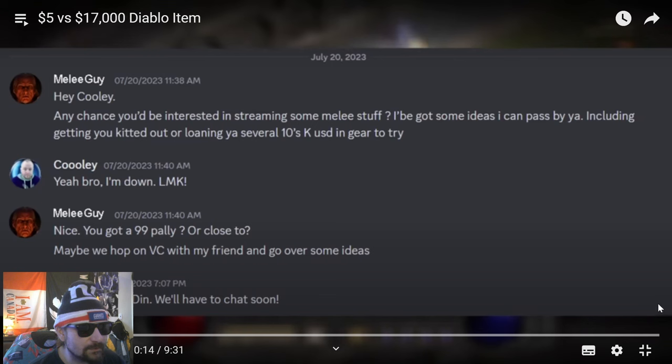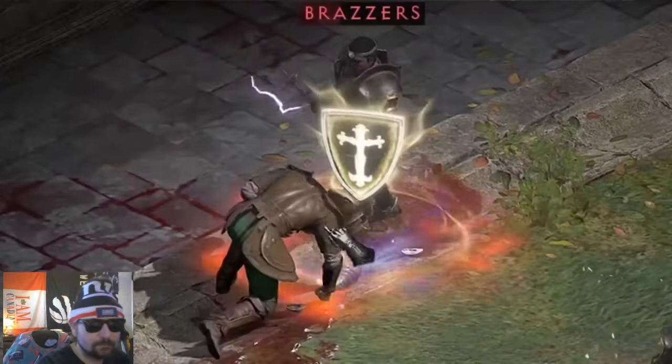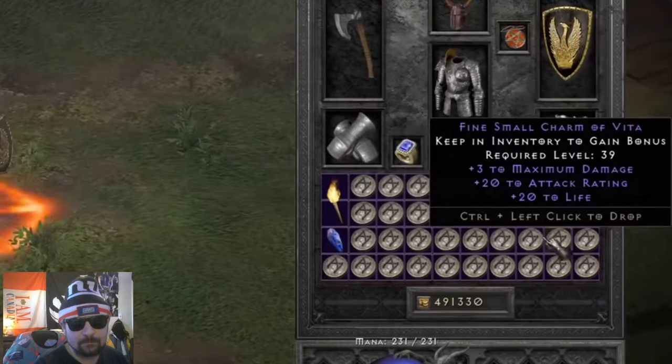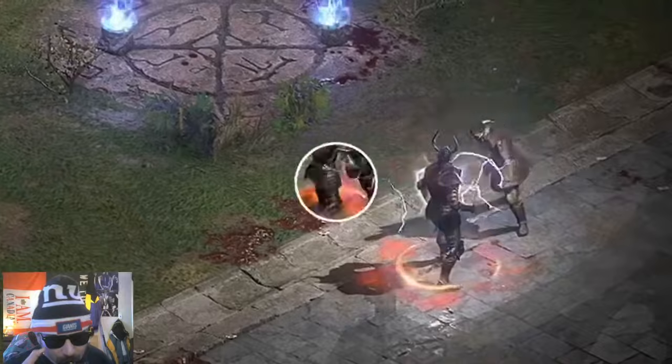There's a chat message: 'Any chance you'd be interested in streaming some melee stuff? Got some ideas including getting kitted out and loading some 10k's using gear.' Yeah, I'm down for that. 'You got 99 pal, you're close — maybe hop on VC with a friend and go over some ideas.' Yeah, I have a level 99. He has a chat like an underground fight club in Diablo 2.